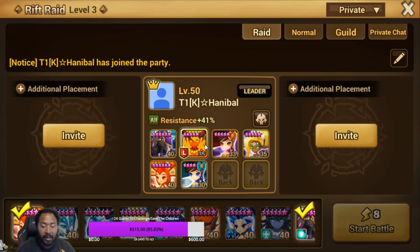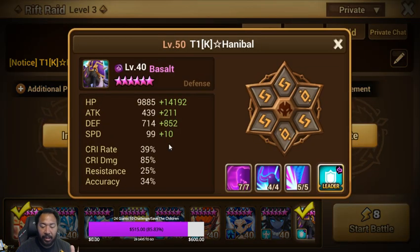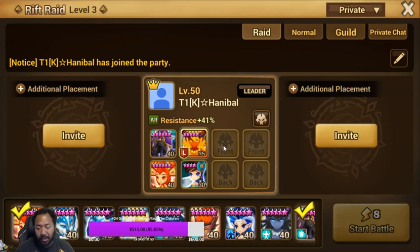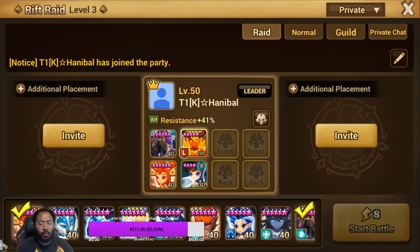The more units you have in the front line, the less damage your units will take as a whole. If you run a four-front and two-back, they'll split up more damage between the four and your front line will take less damage. If you run a three-front, they'll take more. Two-front, they'll need to be even more tanky. Later on, when you start getting vampire runes, you can get away with more because your front line will start to heal itself and the stat requirements can be a little lower.